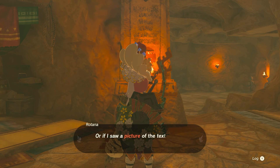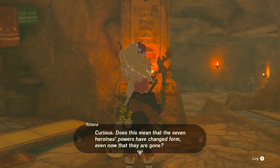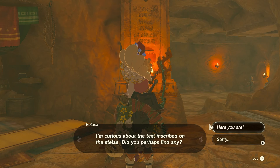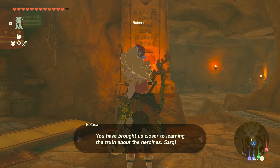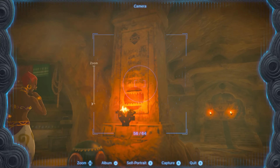We got one more picture. The seven heroines who protect the Gerudo — their power is housed within the seven spirits. Curious — does this mean that the seven heroines' power has changed form even now that they are gone? What could be meant by spirits? What if spirits refers to orbs like this one? I believe I've made a breakthrough. I'm curious about the text inscribed on the Stella — did you perhaps find any? Two remain.